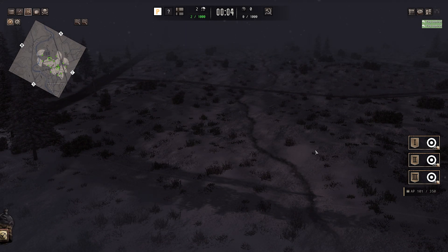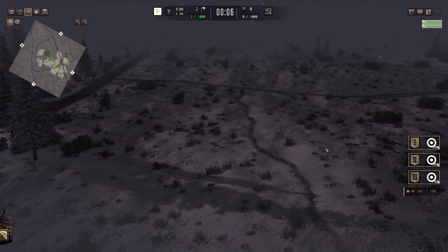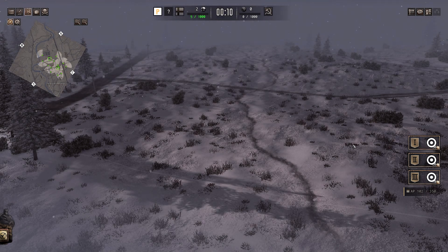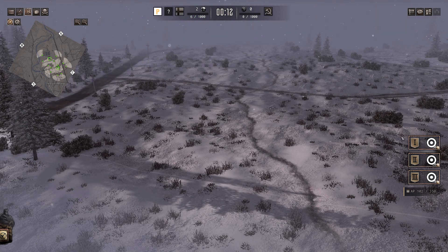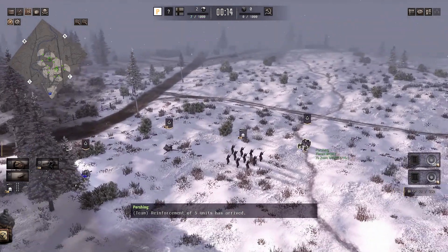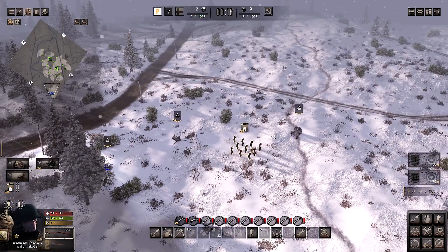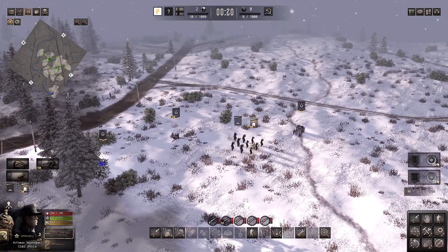Hey guys, it's Pershing, and welcome back to episode 4 of our Finnish campaign with Sir Jellybean. Hello. And we got some awesome new waves at our disposal. Looks like I can't call in the second wave yet, so I'll just split the squad.